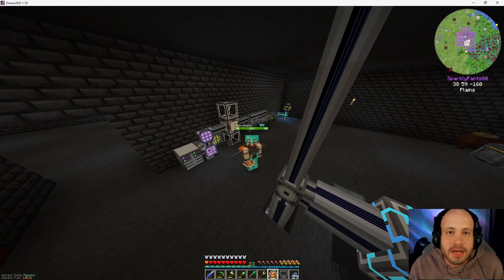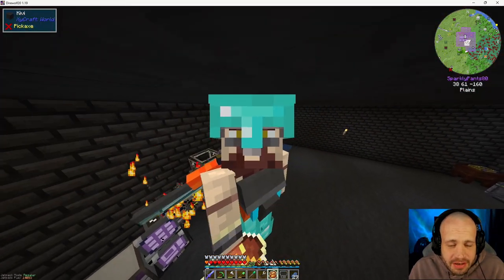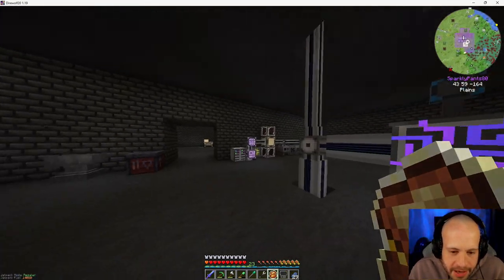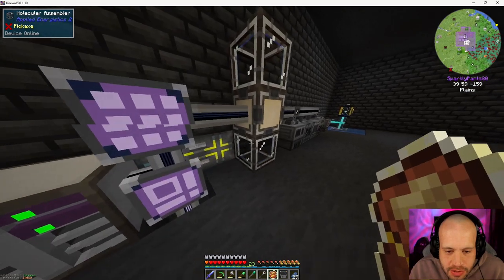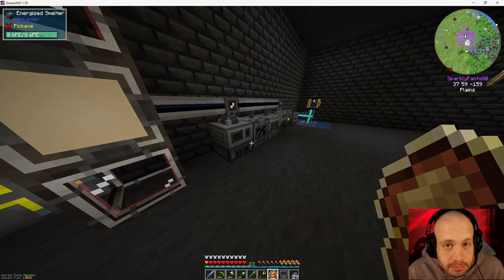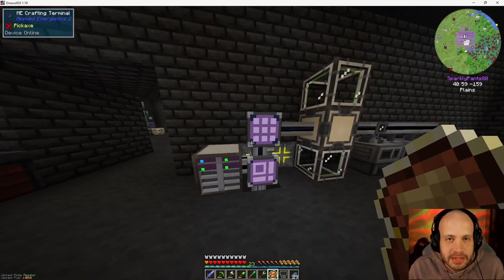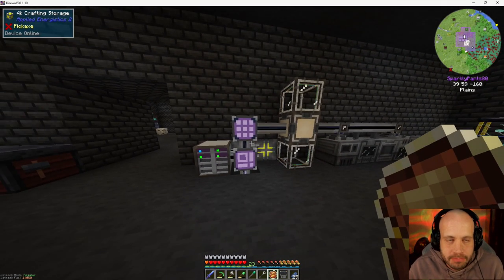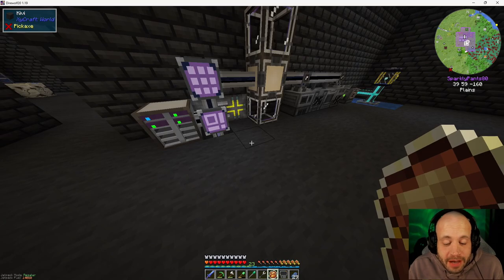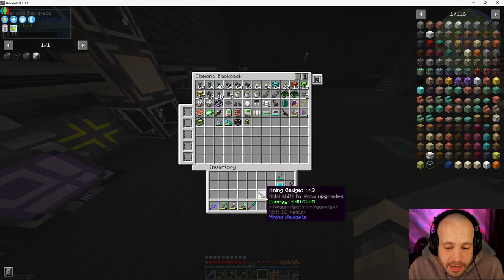Hello everyone, my name is Odinson and this is episode 39 of my Die Wolf 20 1.19 modded Minecraft let's play. I am sick of the sight of this room. Last episode we realized we needed a ton of resources to finish the reactor I want to build. We really need that digital miner sooner rather than later because I don't want to have to go mining like that anymore, even with the laser I got.